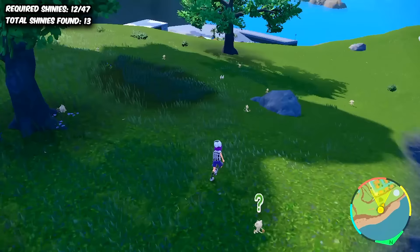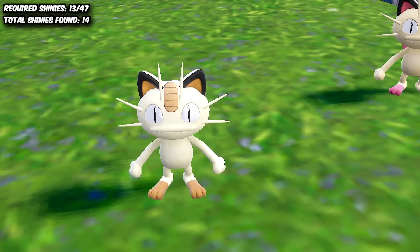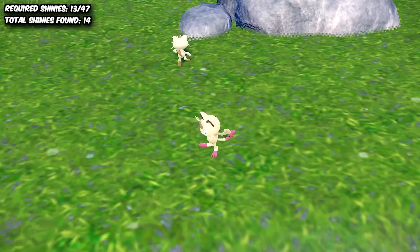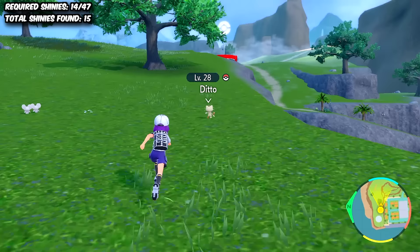A little over an hour into the hunt, we came across our first Shiny that wasn't a Ditto — a Shiny Meowth! This was actually great, seeing as Meowth is obviously a Gen 1 Pokemon we needed for the challenge. But she wasn't the only one, because the second Shiny came up only 4 minutes later. I actually really like Meowth, so I was super okay with that, and one of them became a Persian. Not gonna lie, I actually really enjoyed this hunt — it was just super unique and strangely therapeutic.